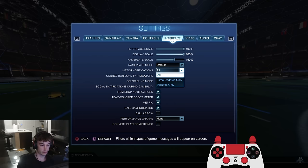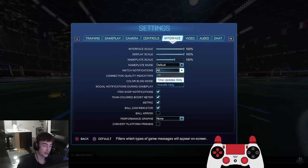Match notifications — most players turn this to time updates only. I think it's the setting that makes save notifications pop up when you make a save or get a shot. I've always had it on and been clowned on by pros for it, but I'm just used to it and don't even notice the things popping up anymore. I do probably recommend turning it to time updates only — it's probably more efficient — but I'm a bit stubborn.